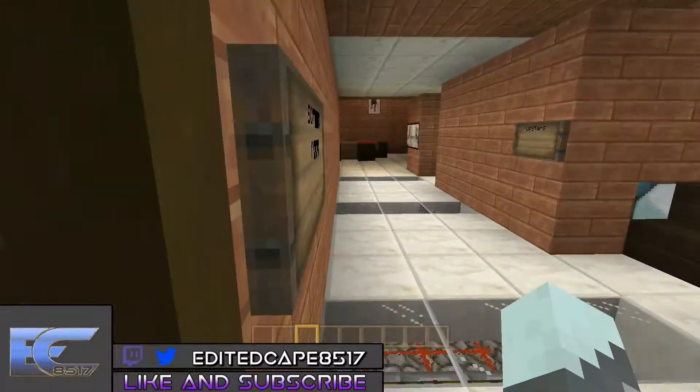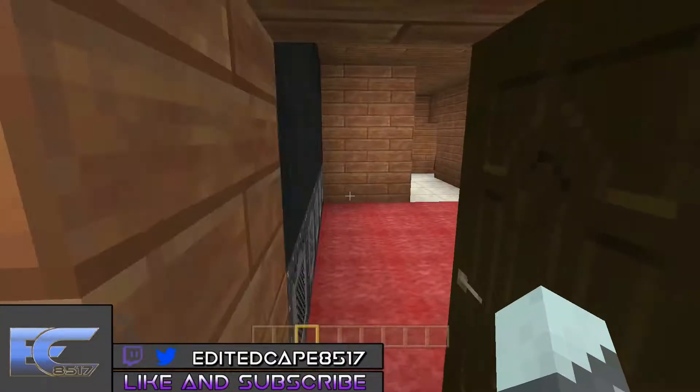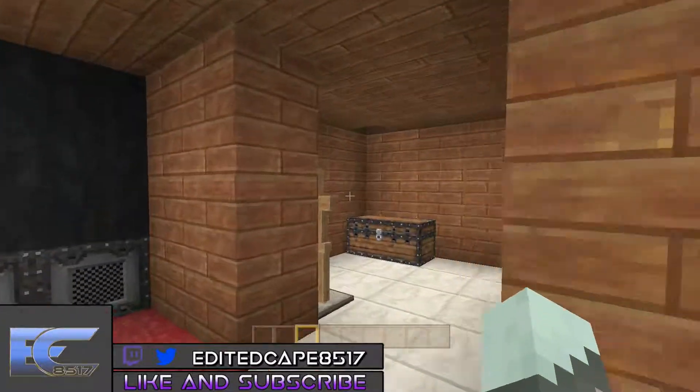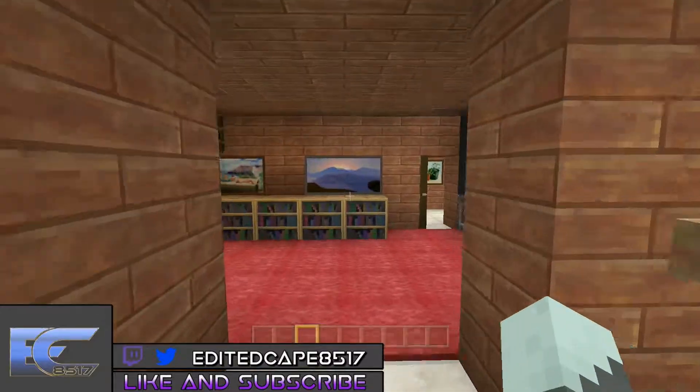Room one is more of the main family room — so family or guests. You can sleep here, watch the TV, the whole thing. Closet and bathroom, all right, that's really cool.